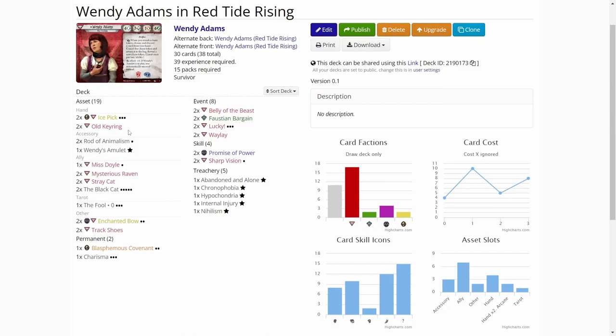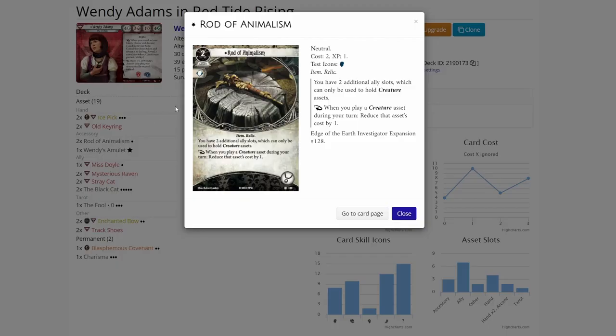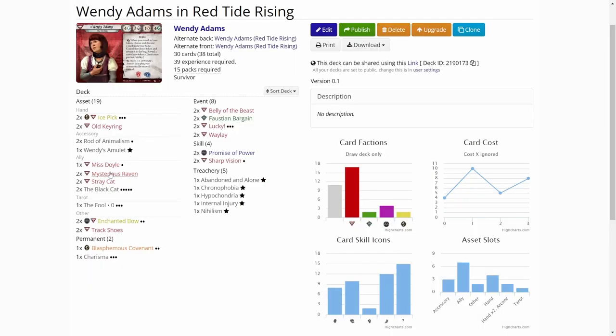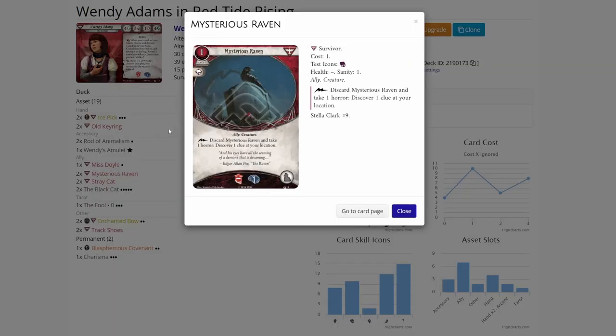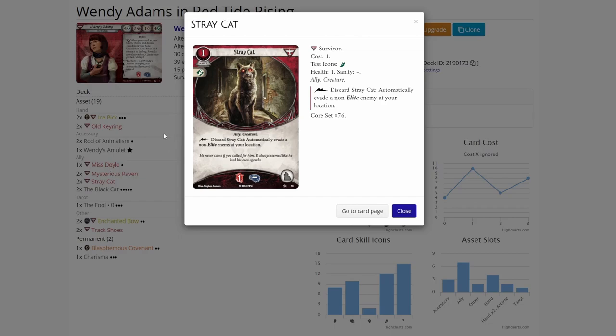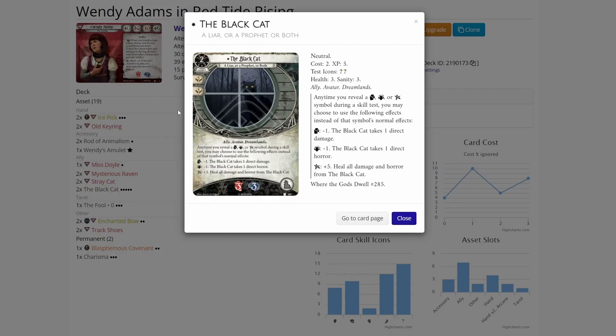Of course we are running the Old Keyring, which is a staple survivor investigative card. Then because I decided to make this deck a cat army deck, I have two Rods of Animalism. These will let me play extra creature assets — two extra ally slots for creature assets in play when this is out. And of course we are running Miss Doyle and her three cats. Mysterious Ravens are useful; they are also creatures, so they combo with the Rod of Animalism. Stray Cats are here to help me evade enemies that are too hard to evade by any other means, and you can do this as a fast action, so it saves actions. I added two copies of the Black Cat, which is a really powerful — though costly — ally.